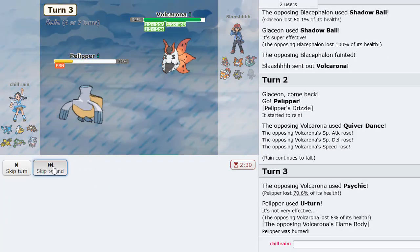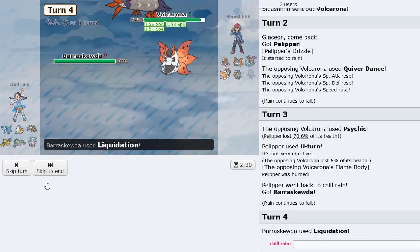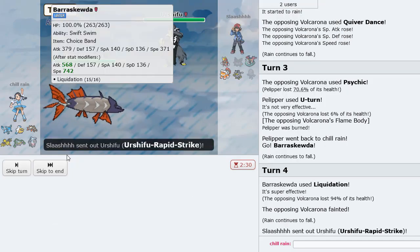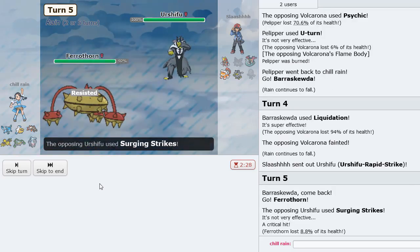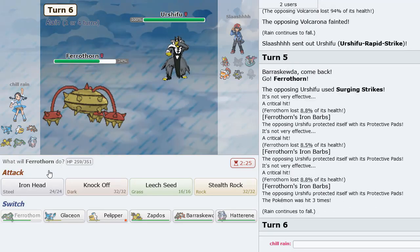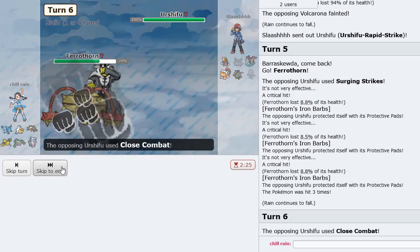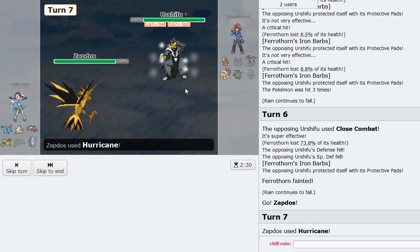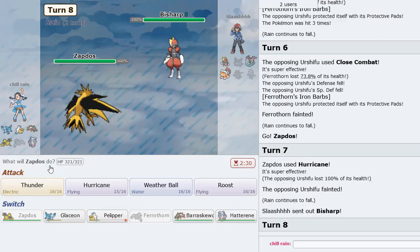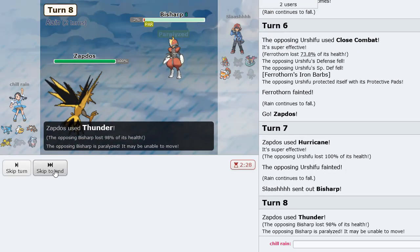Versus Volcarona you always go Pelipper first — U-turn out, get the U-turn, go Barraskewda and Flip Turn. This time we can go for a Liquidation to knock it out. On Urshifu with Surging Strikes, we could go Ferrothorn — but he has Protective Pads. Getting up Stealth Rocks seems better. Hurricane looks like the best play to destroy this, then Thunder Bisharp because that Pokemon is a threat.